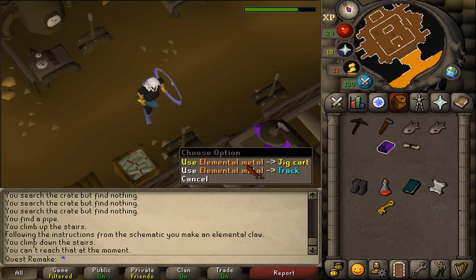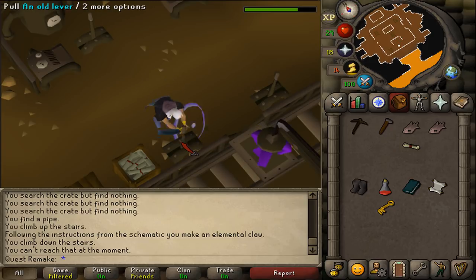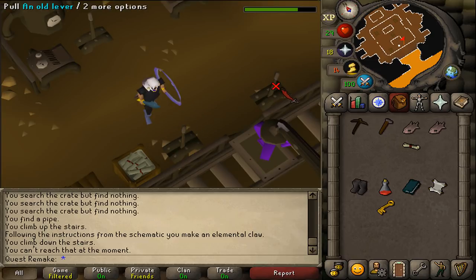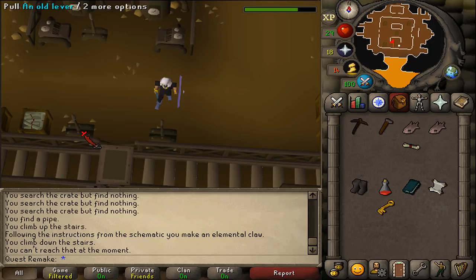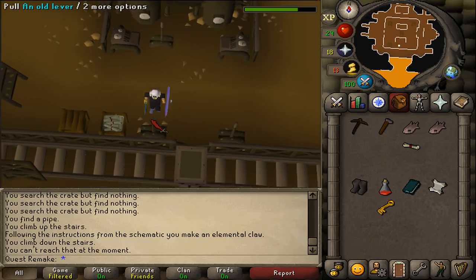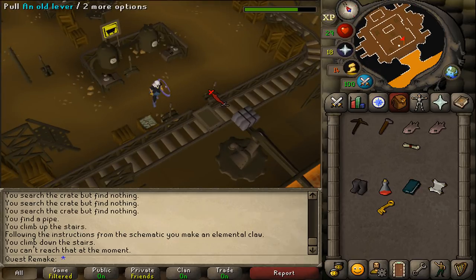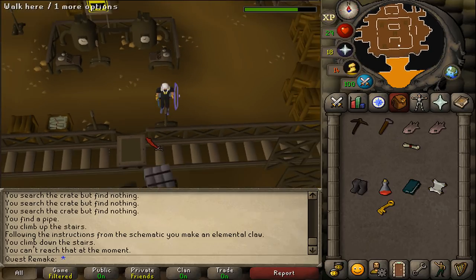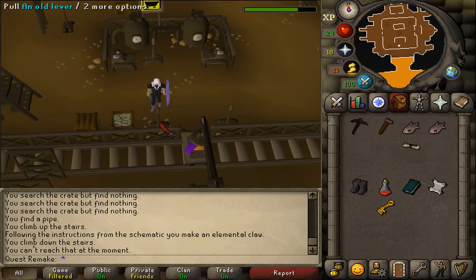Use the elemental bar on the jig cart. Then pull the western lever twice to pick up the bar. Pull the eastern lever to make it move to the magma. Pull the western lever twice to dip it. Turn your camera to the other side and make sure it is yellow. Then pull the eastern lever again, and pull the western lever twice. This is one out of four completed.